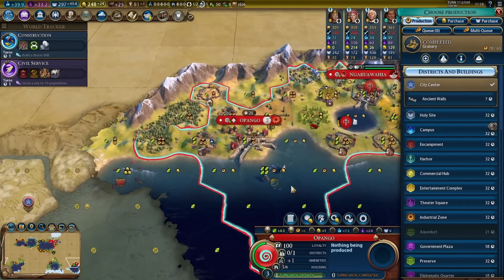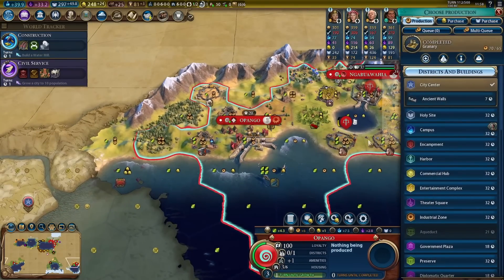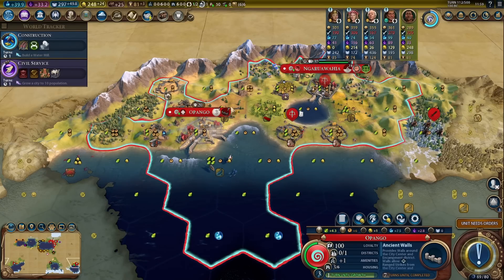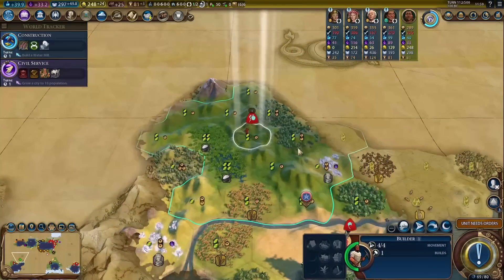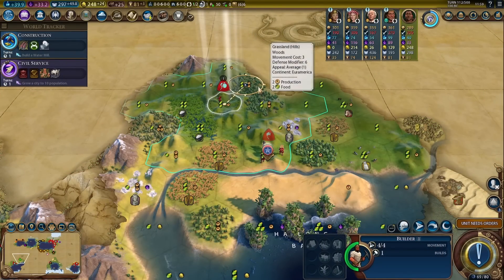In our capital we can now get our unique building — that's quite a nice one. I will want to build theater squares elsewhere, but we got one so far. Walls, seven turns — we could also get started on the harbor. Yeah, let's just take advantage of this bonus and get walls. We might still get barbarians attacking from the west — we did have a barbarian scout earlier moving in from the west.